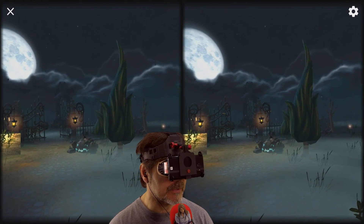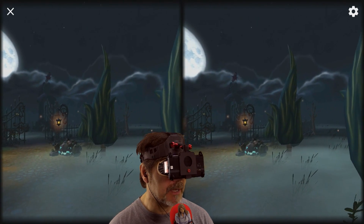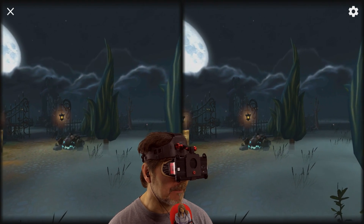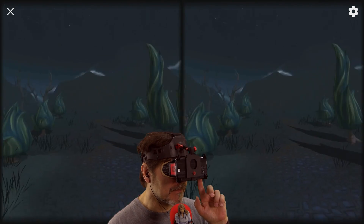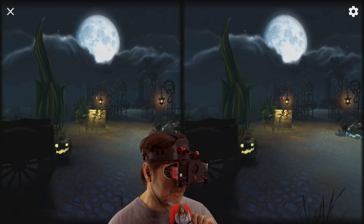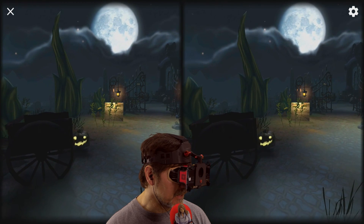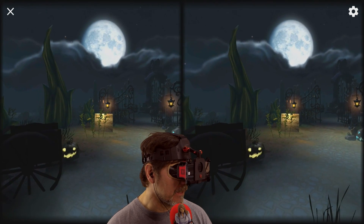The rules or the object of the game are very simple. You have to pick five ripe pumpkins throughout the graveyard and bring them back to this cart, off to your left. And this works with a Bluetooth gamepad as well as touch control.